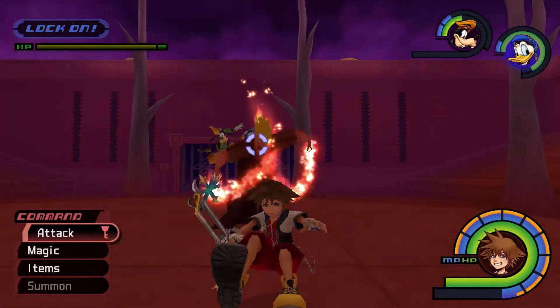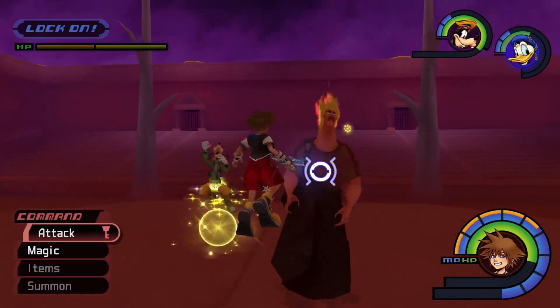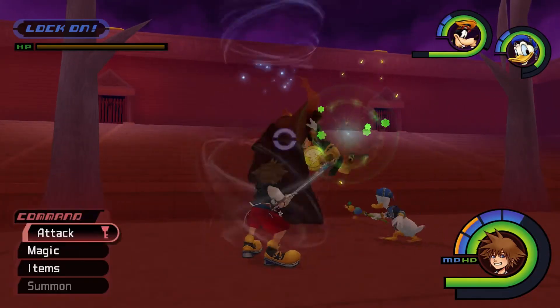When Hades tries to swipe you at close range, keep your distance by running or using a dodge roll. When he throws a large fireball, you can use Guard or a well-timed attack to send it back and daze him for a short time. This is a great opportunity to heal, recast your arrow magic, or deal a few extra hits.